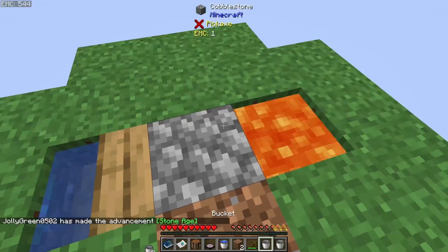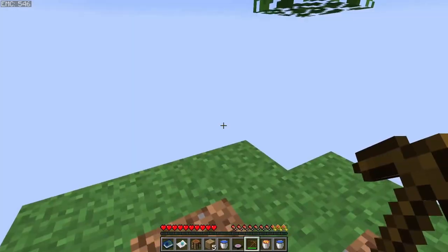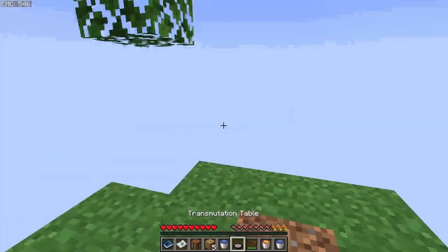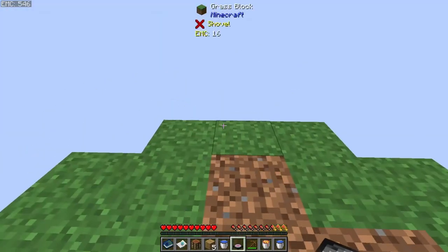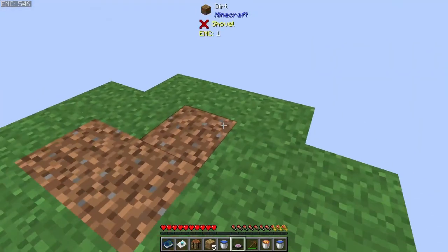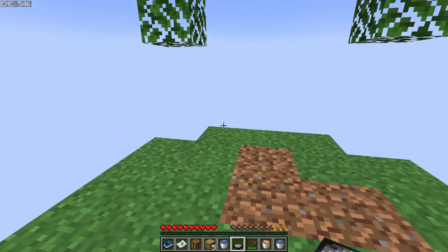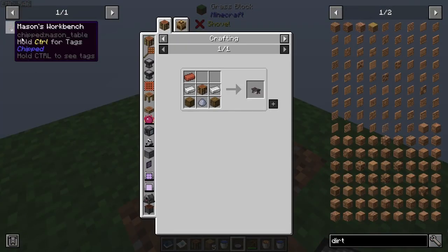So with our stone acquired, we can pick up our water and our lava and save it for a different day. Now that we have access to stone through the transmutation table, the next thing we're going to need to do is expand our platform. We could just use dirt and make the whole platform just dirt and grass, but that's a little boring — we want some variety in there.